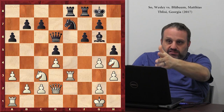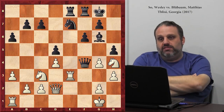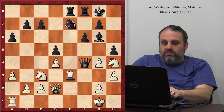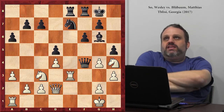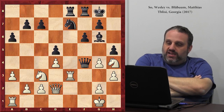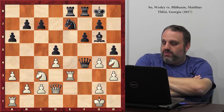Obviously black sees rook takes e7. So he plays queen f4, because he's tricky. Now rook takes e7 — that's nothing to sneeze at. You play rook takes e7, you lose your queen. He's meeting the tricky tactics with tricky tactics. It would probably make more sense, if possible, to just defend his bishop or move it, but this is much trickier.